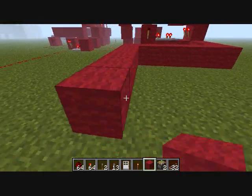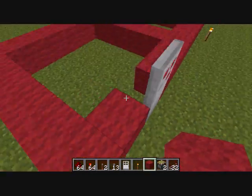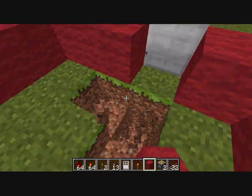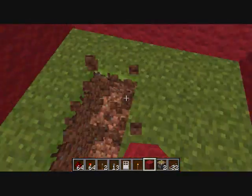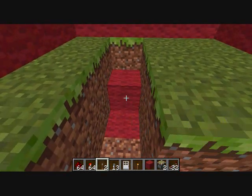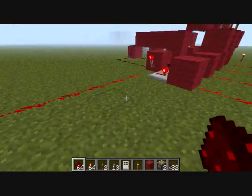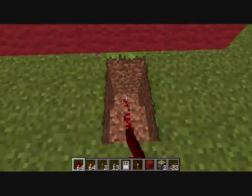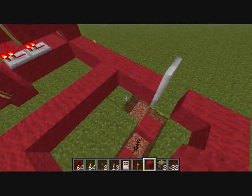We're just going to build a small little template to explain. You're going to put your door wherever you want, just as long as it's not touching or close to that. Build a little square under your door, like that. Put a block with a torch and go back three. Remember where your block is so you can go back here. This is your output right here, so you're going to extend that into the door. Now your door should be open, if you did it right.